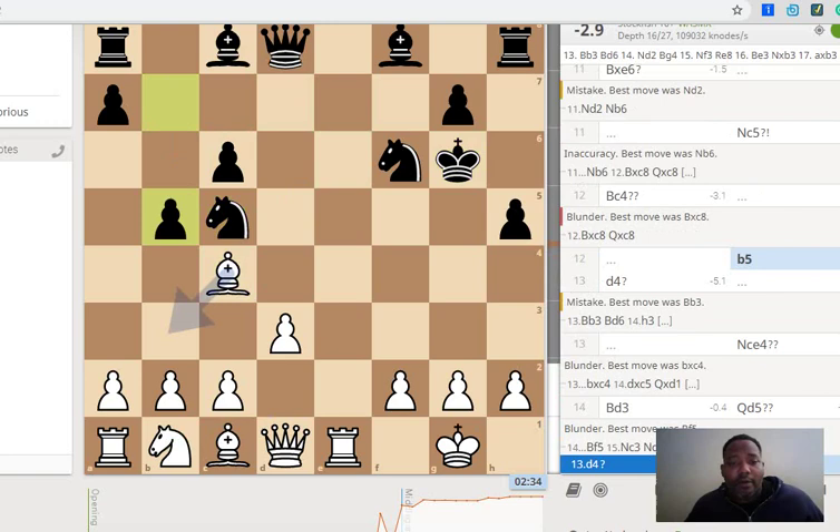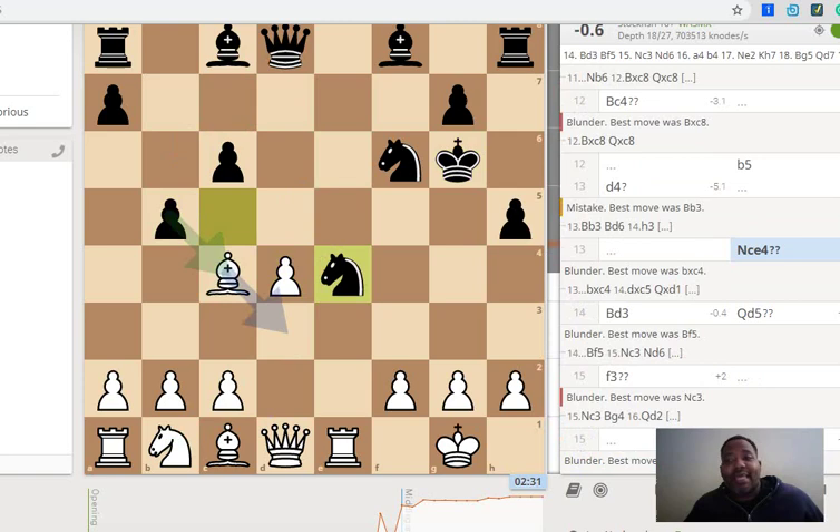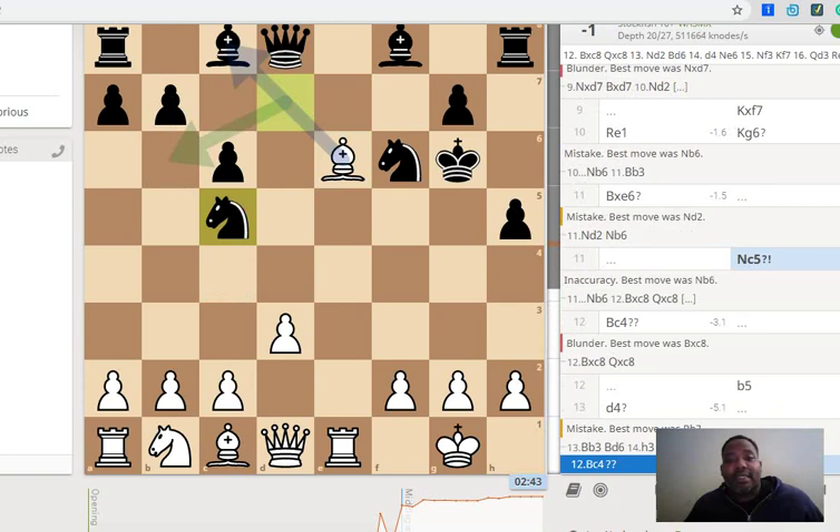I threatened with the knight by playing knight c4 — that was actually a blunder. Let's not speed past this. He could have taken; there was a two-on-one situation where he takes with his bishop and I can't take back. He would have had a light square bishop in the game and I would have been in trouble. But he blundered that piece off. It happens.